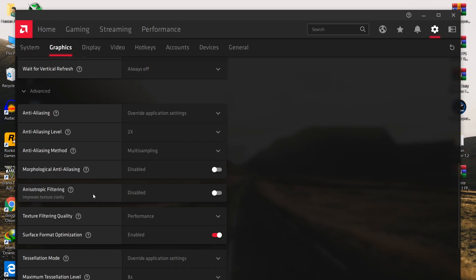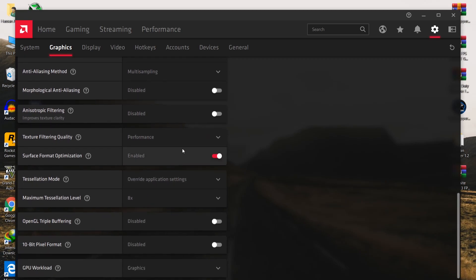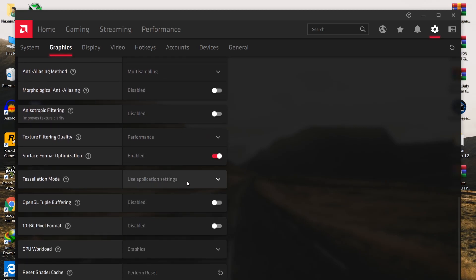For the Anisotropic Filtering option, disable it - it will increase texture quality but also decrease your FPS, so I don't recommend it. The most important setting for best performance is Texture Filtering Quality - this also helps fix the texture not loading problem on your PC. Set it to Performance.